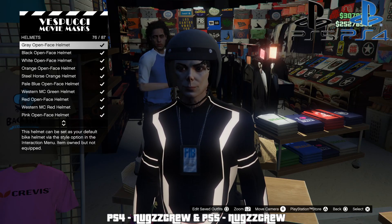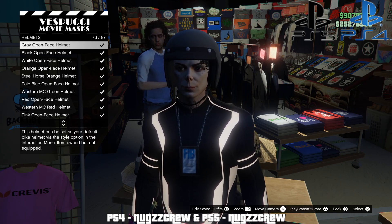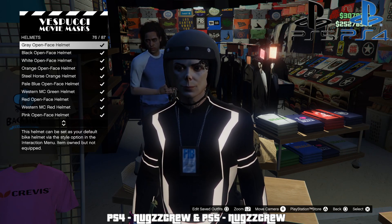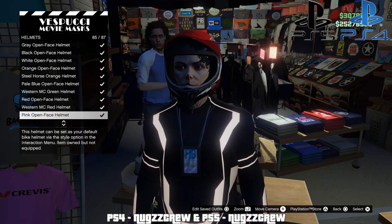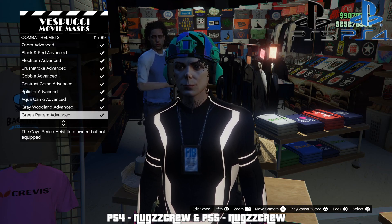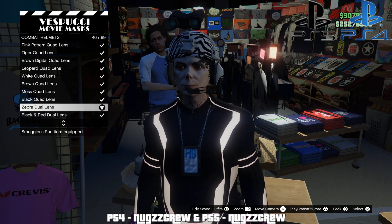Nugs crew back with another how-to video. Today we're getting into colored helmet flips in-game, and this is going to be with the dual lens. We're going to use the same helmets we did for the quad lens: the gray open face, the black open face, the white open face, and the pink open face. Once you purchase all of those, head on over to your combat helmets and purchase your zebra dual lens.